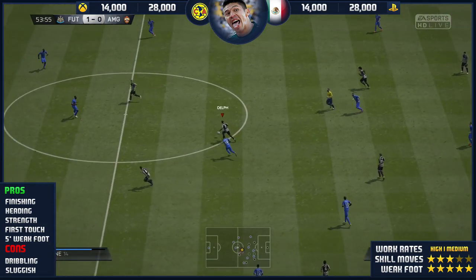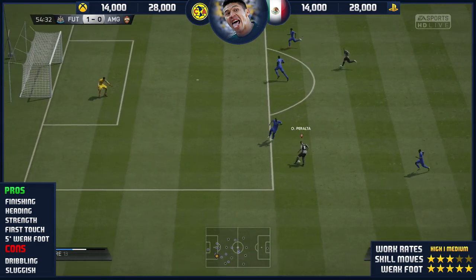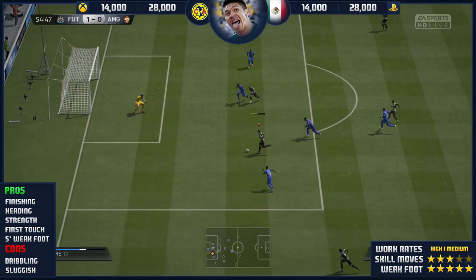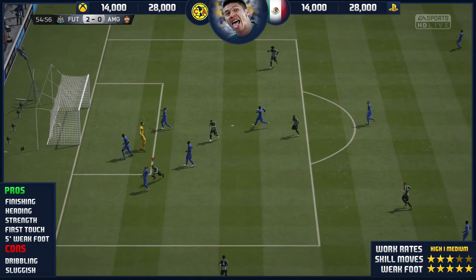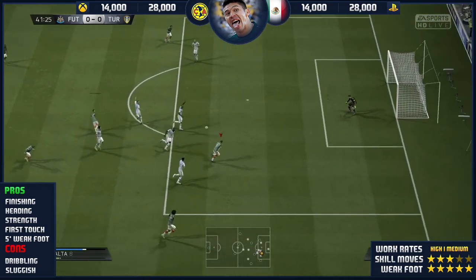He won nearly every single header from a goal kick. He flicked it on to Chicharito, and Chicharito was in behind — hence why he did get 4 assists. It was all from the same kind of outcome: goal kick, flick on, Hernandez — Chicharito, whatever you want to call him — through on goal, scoring. And that is what he did get his assists from. So heading has to be a pro.